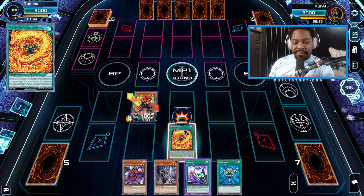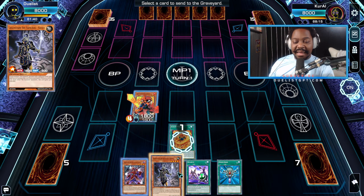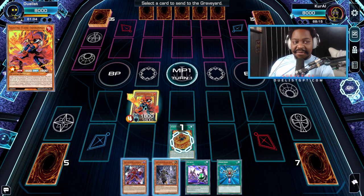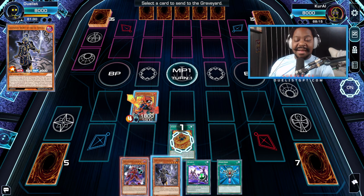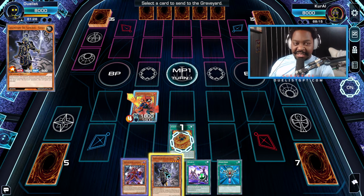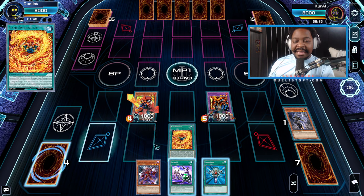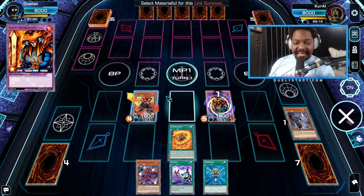So first, I'm going to Normal Summon the Fighting Flame Swordsman and use the effect to add Flame Swords Realm. I'm going to activate Flame Swords Realm and use its effect to send any monster from my hand to the graveyard. In this deck, all we need is Flame Swordsman, the Fighting Flame Swordsman, and any Six Samurai monster that can be special summoned. We're going to put Kaizen in the graveyard and bring out a copy of the Flame Swordsman. Now that two monsters are on the field, we're going to link two into Isolde.